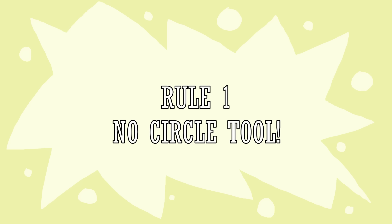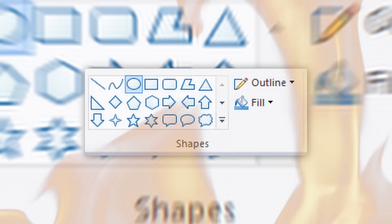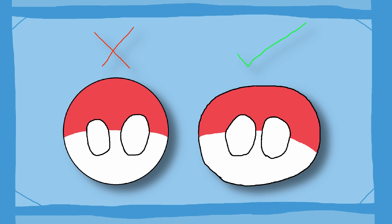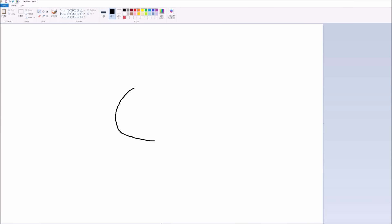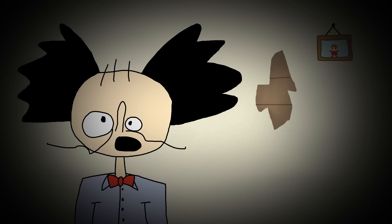Rule number one: no circle tool. This one is very easy to avoid — just look at the circle tool and set it on fire. The circle tool kills some of the charm that a squiggly PolandBall is supposed to have. Even if it takes you 40 times to draw a somewhat decent circle, please do it. Don't take the easy way out. We can always tell.